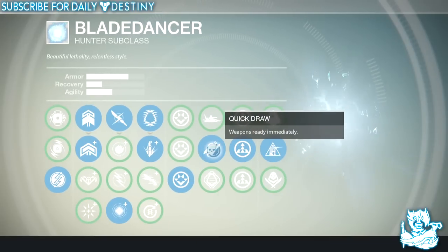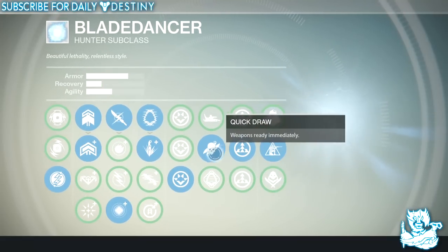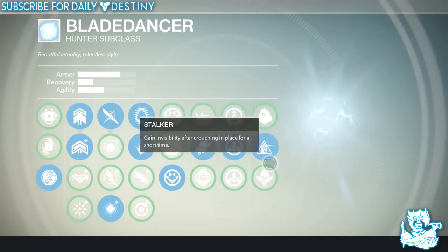I've set up my stats so I've got the highest Armor and Agility I can get while keeping the Quick Draw perk as well. My Armor and Agility are as high as they can possibly be while still using Quick Draw, because in my opinion having weapons ready immediately is very important when playing PvP.